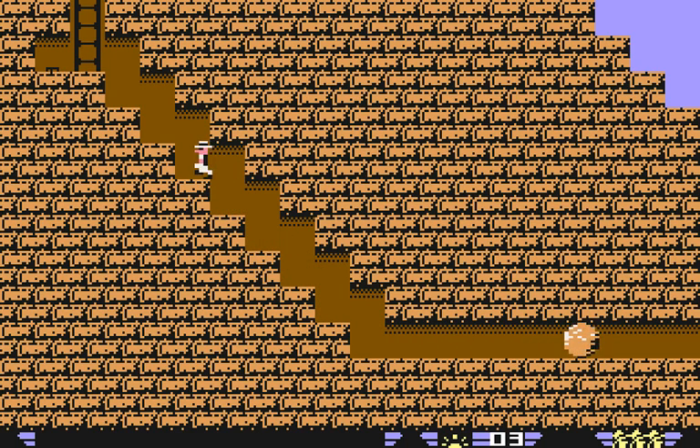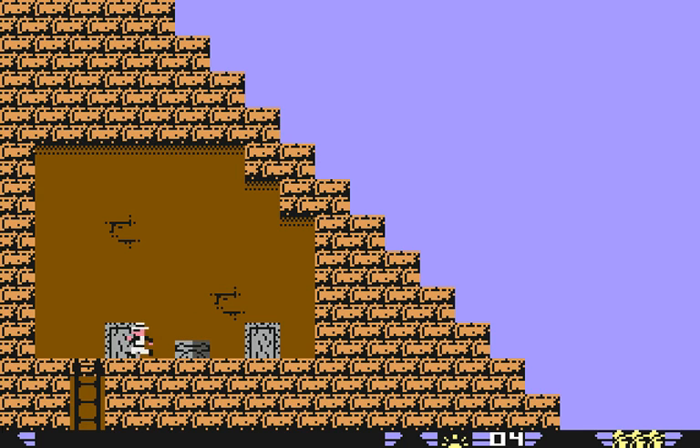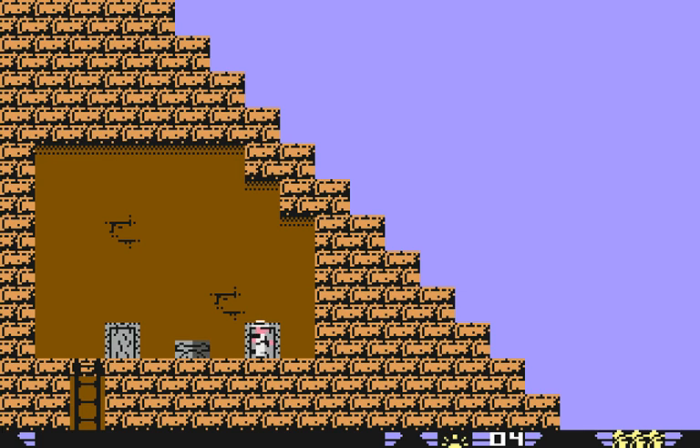Up we go. And we can press on this button. Ah, and there's a little gap there. So we're going to use that on our way out. But we want to be in here first — we will get this golden mask. We're up to four. And look at the doors: 'Anubis may be encaged by the power of Ra. Mere mortals cannot kill him.' And we're immortal, but we do have an amulet of Ra.